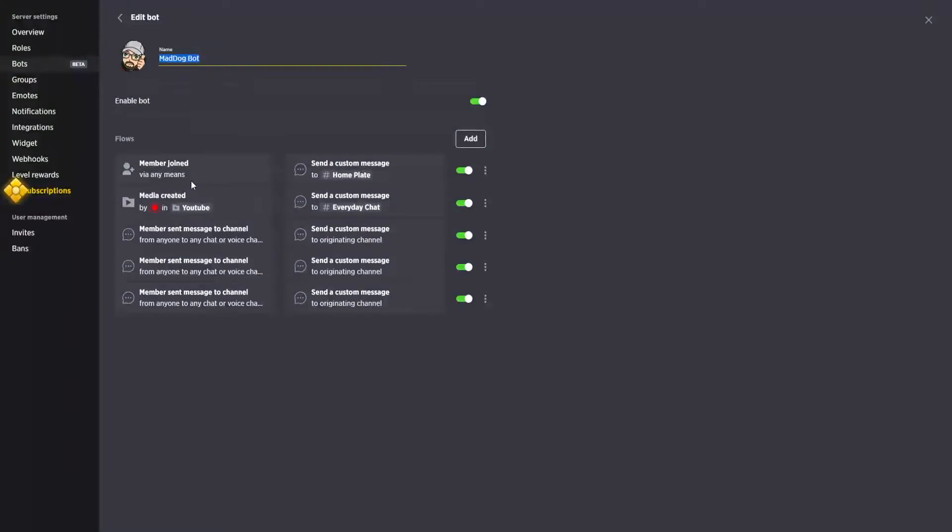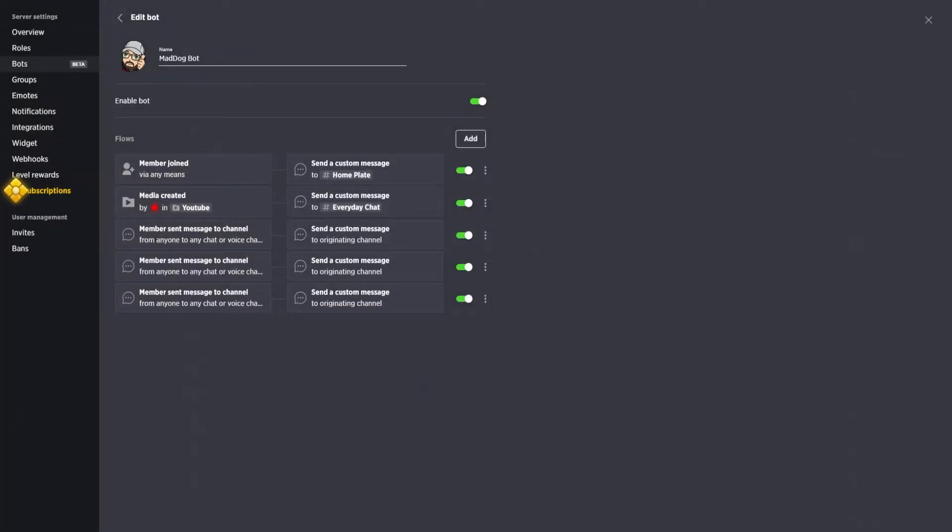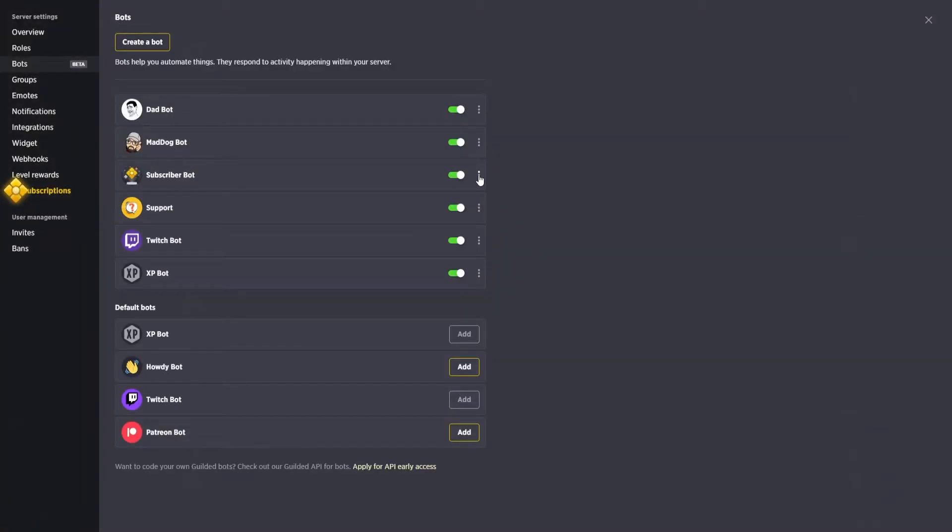With the Mad Dog bot I have triggers set up so that when a member joins it sends a custom message to a channel to let me know they've joined. I also have it set up so whenever I paste a YouTube link into my media channel it sends a message to chat letting people know a new video has been posted. There's also a command for my socials — similar to Twitch chat — that responds with all my links.